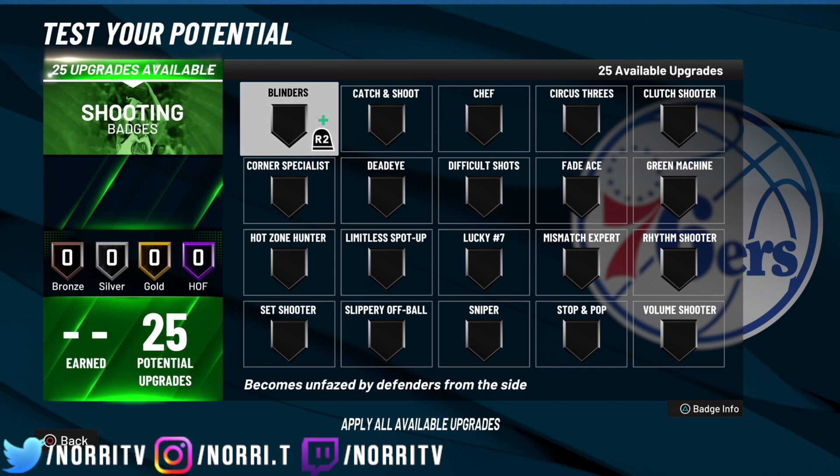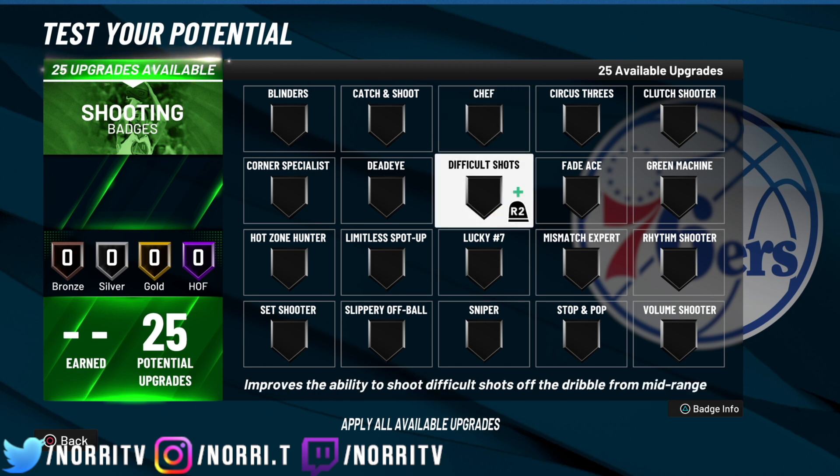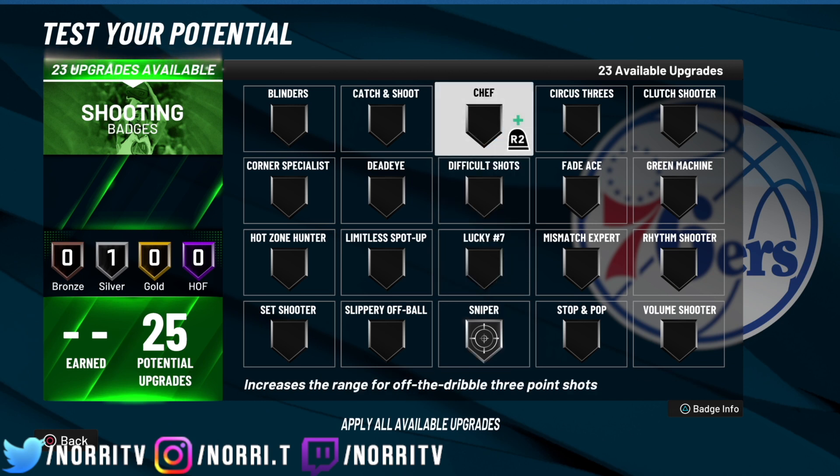Now when I was watching the tournament, I noticed a couple key things. I noticed that a lot of the play shots do not rock Sniper at Hall of Fame, for the simple fact that they have 90-plus three-pointers. So when they have 90-plus three-pointers, they have Sniper on like silver just to save badge points. I also noticed that Chef is not a badge that most of these play shots rock, for the simple fact that the speed boost they do gets them open on the three-point line.